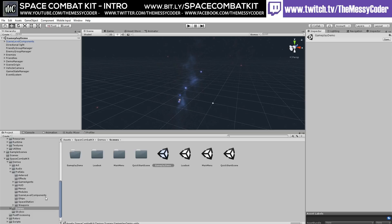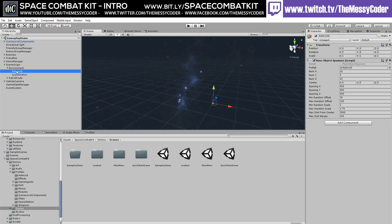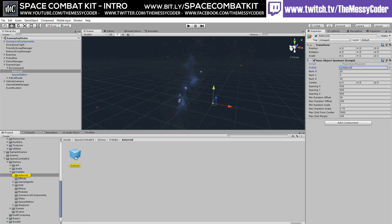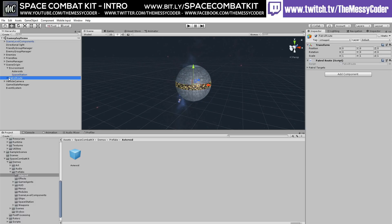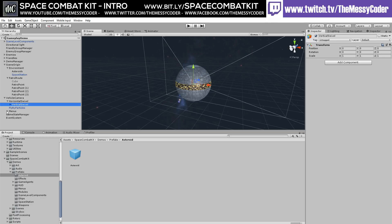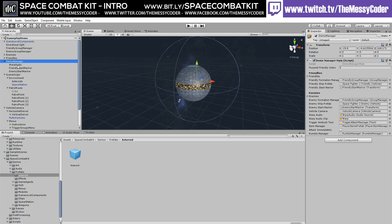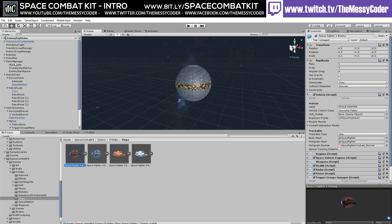So I'm going to make a game. Looking at this demo scene — under Cinti Origin we've got an asteroid mass spawner where we'll put the asteroid prefab, a space station, patrol routes with patrol targets acting as waypoints — much like my fishy tutorial. We've also got a vehicle camera, menus, and a demo manager. It's easy so far.